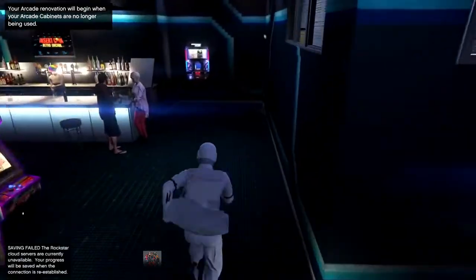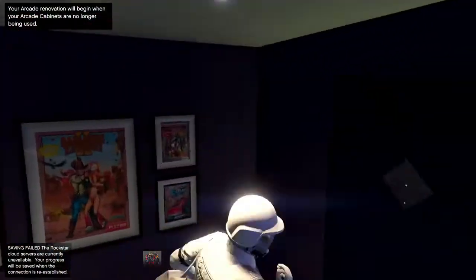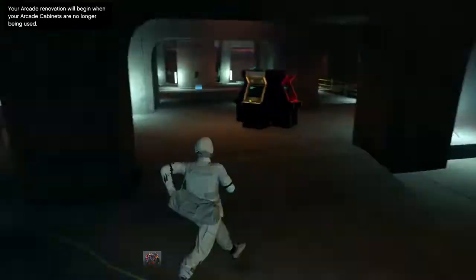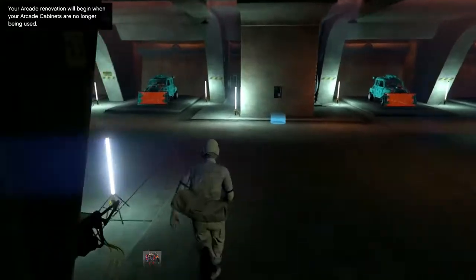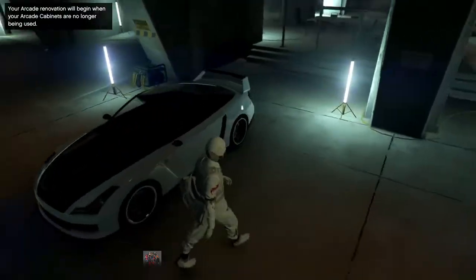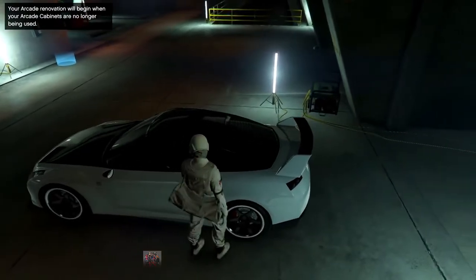Now you're free to move about the arcade. Run over to the garage you entered previously, head down to the basement. As you can see, the Rockstar servers failed again in the bottom left. Once you run over to the basement, remember I said you want to have a bunch of elegies in here to dupe.